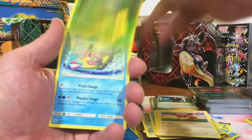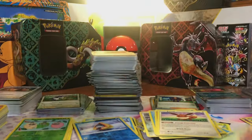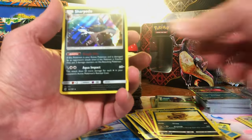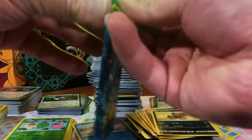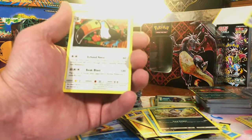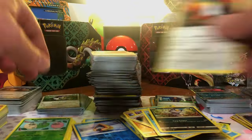Tessarina Reverse. And Bruxishnan Hollow. Beware Reverse and Sharpedo Hollow. Last pack of Sun and Moon Base — can we pull something crazy? Lohan Diglett Reverse. And Tucannon Non-Holo. Nope.